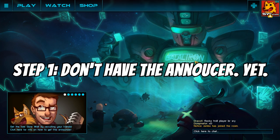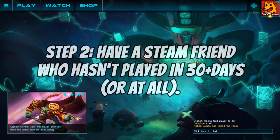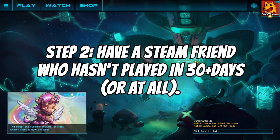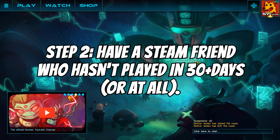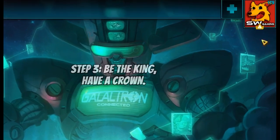The first condition is that you have to be you and not already have the announcer. The second condition is that you need a friend who has not played in at least 30 days or more. They have to be an actual friend on your Steam friends list, and they must not have played the game in 30 days at all — it has to have been a while since they touched it.